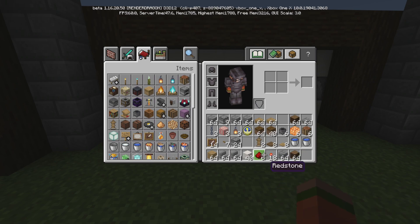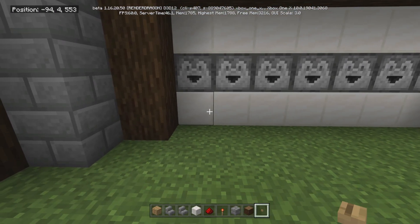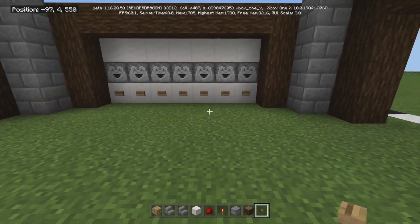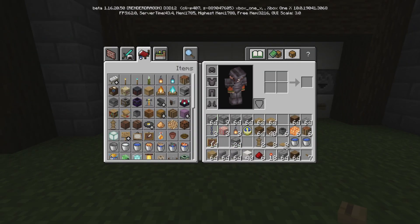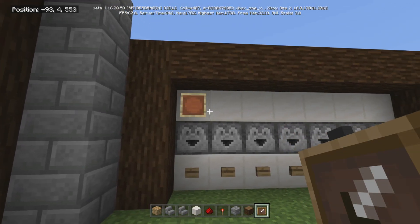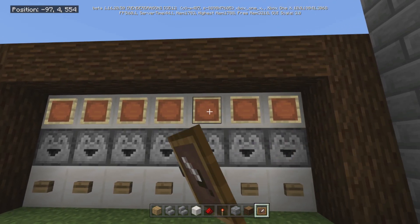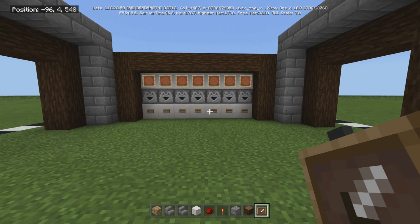We might as well finish off the back. We're going to come here with our oak buttons — I just happen to like the oak with this, you can use whatever you want. Put them on the bottom, and then we are going to put our item frames right on top.